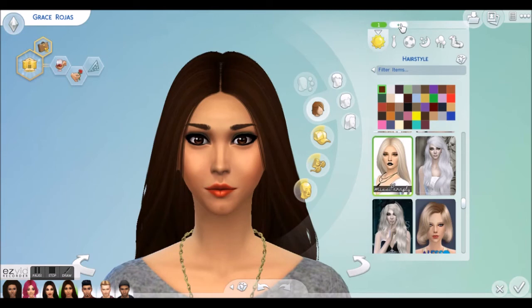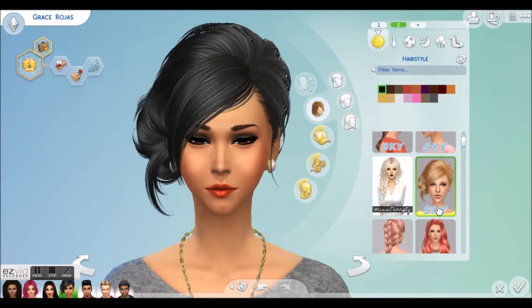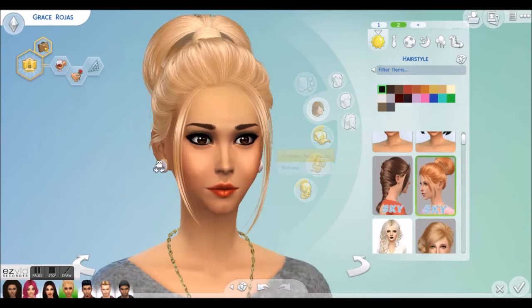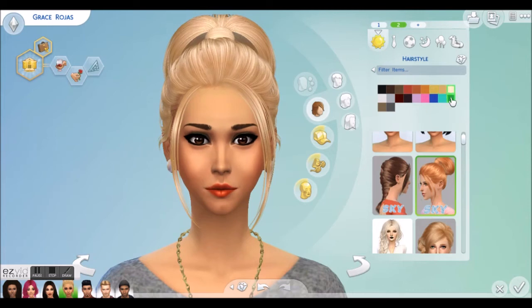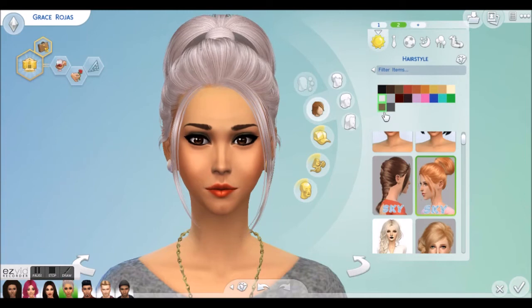Look number two. For the hairstyle, I am feeling this updo bun — it's nice. I also really like this on her; it looks really sweet and I'm liking it a lot. Which colour however is baffling to me — I'm not sure. I quite like it in all the colours to be honest, except green. Okay, so we'll keep her blonde with this one — just an updo blonde hairstyle.